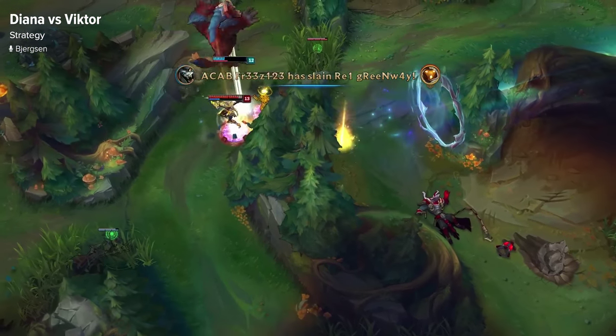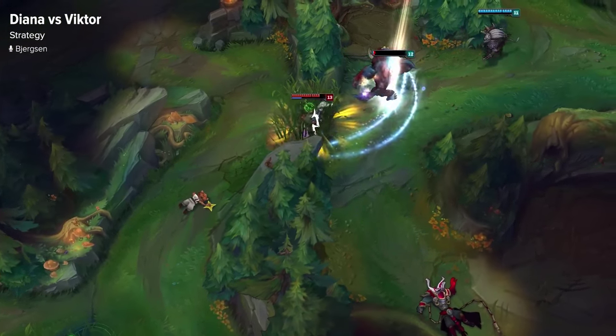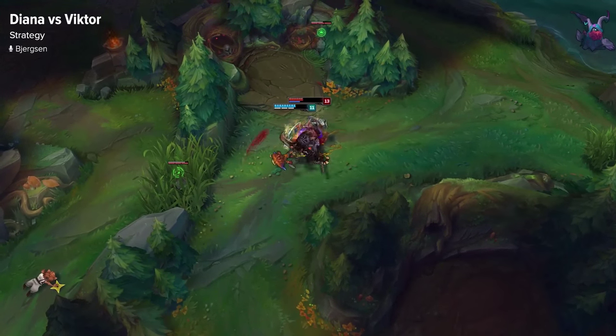Diana always wants to be coming from the side or flanking behind them, unless you have something like an Annie that can flash onto their carries and you can get the engage from that. Just make sure you're using Diana in the proper way and you're not just walking up fighting 5v5.